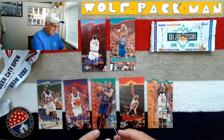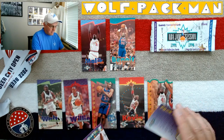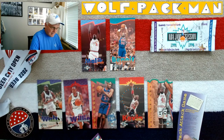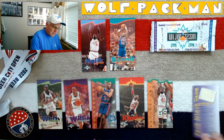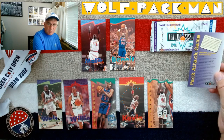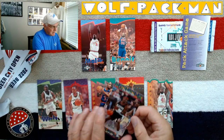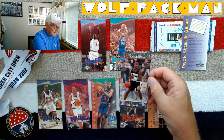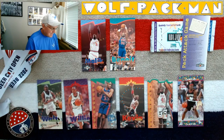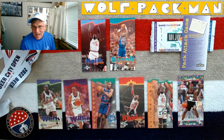And here's the pop-up. I don't know what this says — Pack Attack! Here's how to play. Score here. So there's obviously a game associated with these cards. And here's my pop-up card — it's Clifford Robinson. So we did get one Hall of Famer. Not too bad.